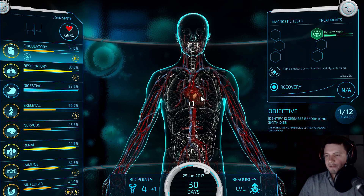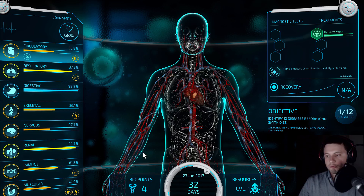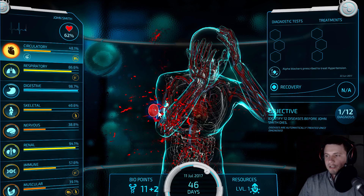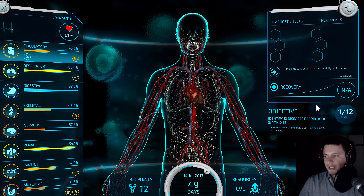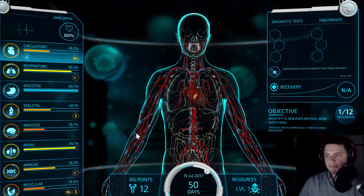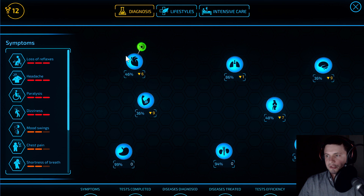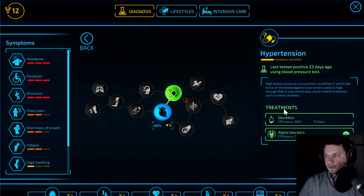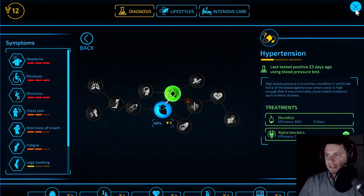Time to relieve him of hypertension — we're going to use some drugs for that. Actually, in this particular scenario it seems diseases are treated automatically. We don't even have to treat them manually. In the previous scenario I had to manually treat them and spend points. Here I just have to diagnose them and they'll be treated automatically. Hypertension has already been cured. In the previous scenario I used diuretics or alpha blockers to treat this person, but this time I don't have to bother with that.